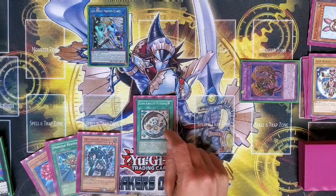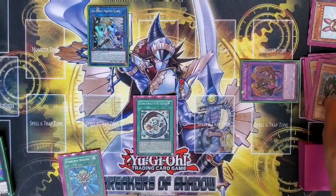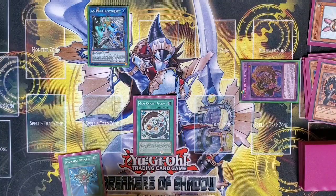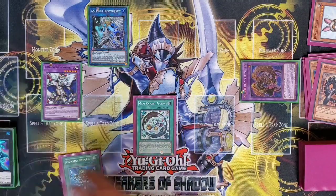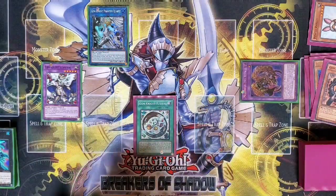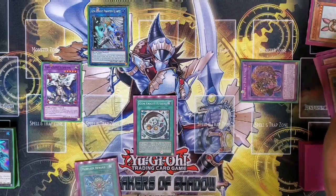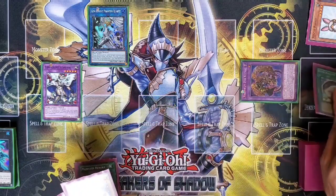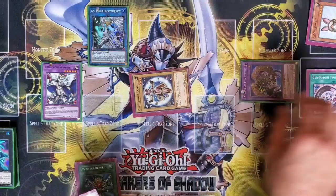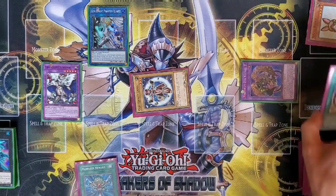I think while we're here we'll activate Gemini Fusion. We'll fuse away the Obsidian and the Crystal Rose — that's going to get us Sephronite, because thankfully Crystal Rose is a Light monster. That'll give us an additional normal summon. And Obsidian is going to special summon back one, so special summon back Lapis I think. Our options are fairly limited, so that seems like a reasonable punt.